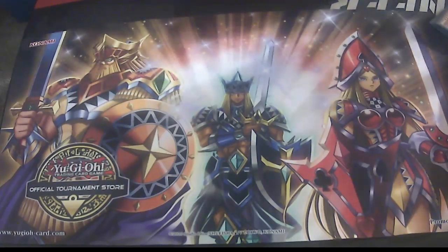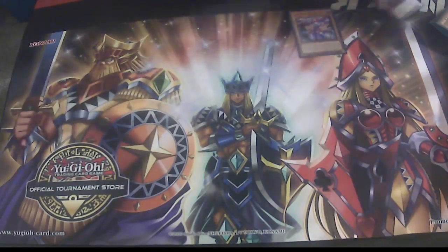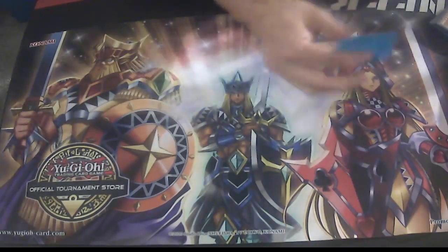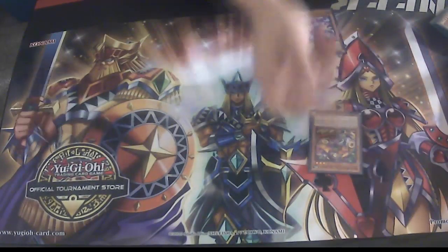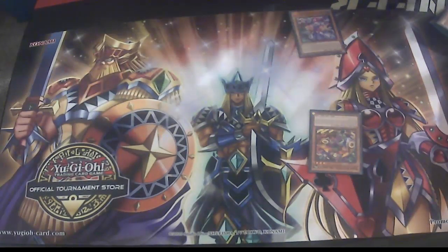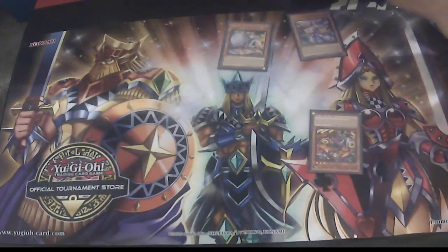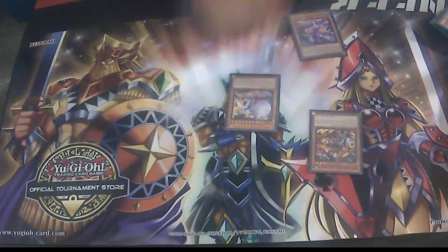I'll show you guys some of the basic combos in the deck so everyone can understand how it works, because it can be a little complicated. There are two routes - the main combos with Xiamen - one is not respecting Nibiru and the other is respecting it. We'll go through the no-Nibiru-respect route. So we go Xiamen, Xiamen effect, we always search Foxy Toon. Then we go Foxy Toon, discard whatever - a lot of the times it'd be extra Fenrir or extra Unicorns if I had them.